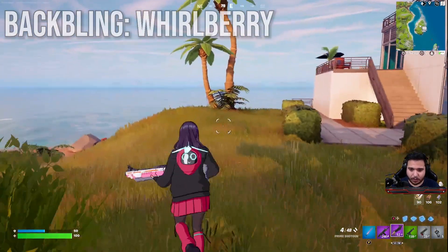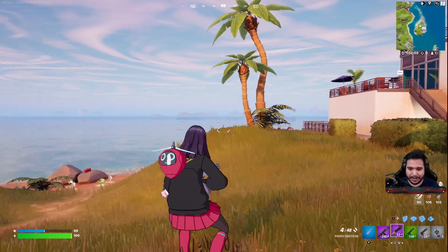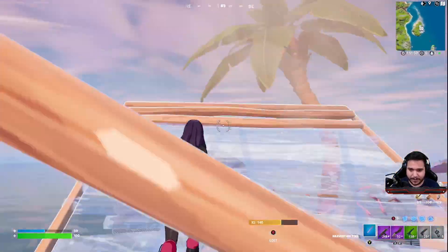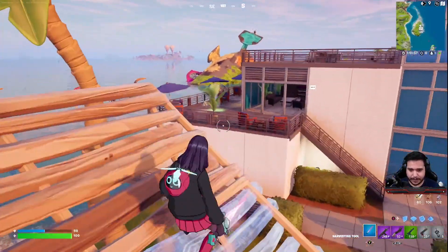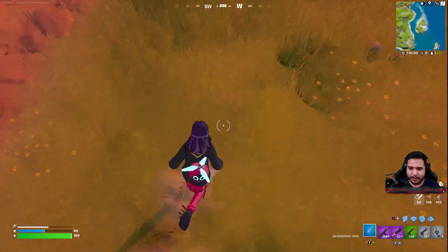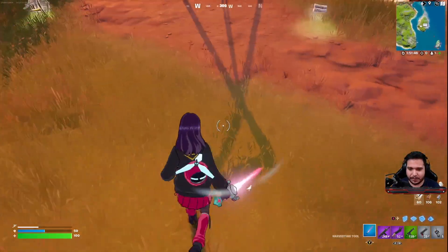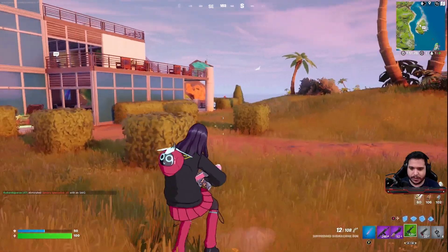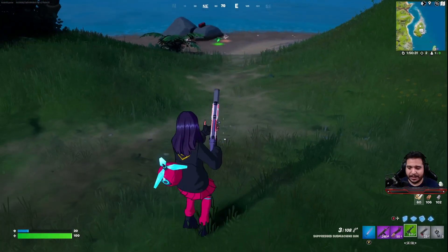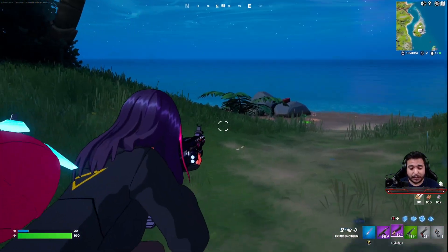As we're falling it speeds up — so if we fall it speeds up, if we run it speeds up, if we slide it speeds up, then it slows down again. It's always animated, always blinking, with that smile on there. The back bling gets a big check from me. Aiming down sights isn't bad at all — the back bling sits lower because of the hair, which actually helps keep it out of the way.